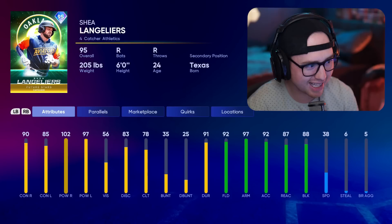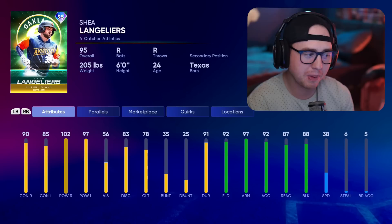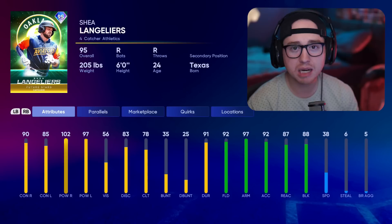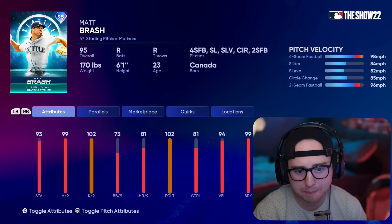Unfortunately for A's fans, they're getting back-to-back catchers in these team affinity style programs — Sean Murphy in Face of the Franchise, and Shea Langeliers in Future of the Franchise. Both have a pretty similar prototype. Langeliers comes in at 90/85 and 102/97 — definitely not a bad catcher at all. He does have some reverse splits which knocks him down ever so slightly in my opinion, but he's one of the better defensive catchers we have in this game. He's my fourth option from the AL West.